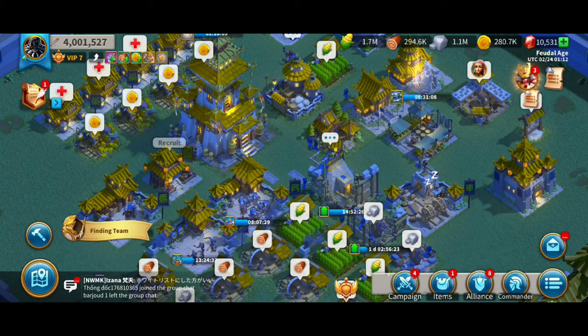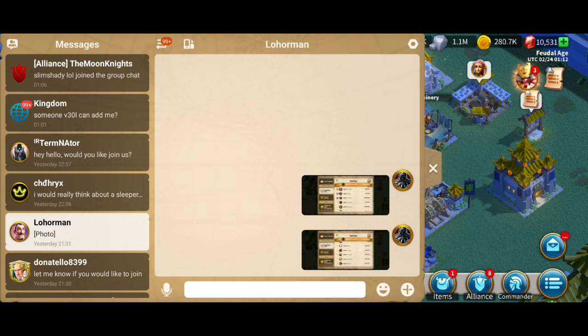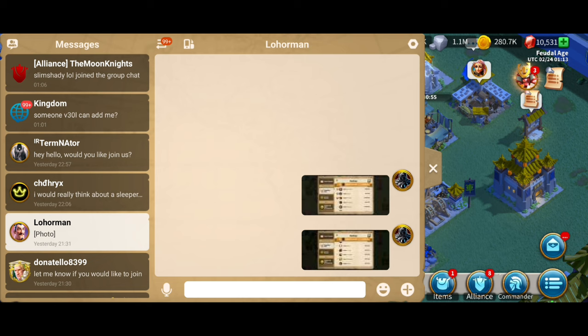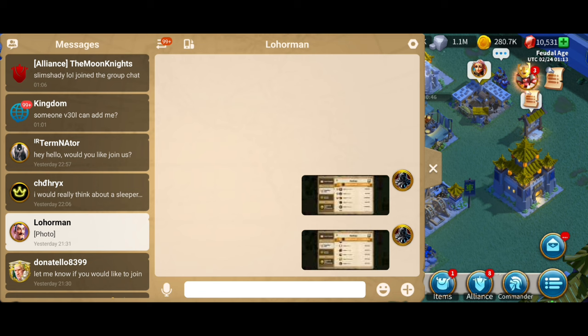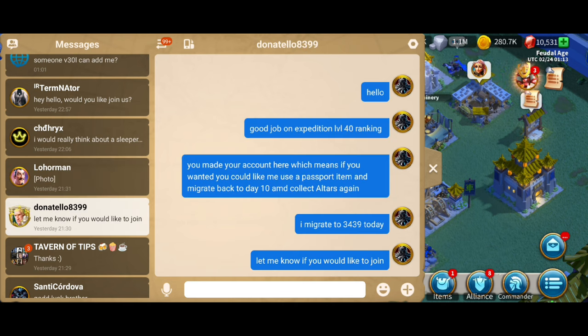If we go into chat and have a look on the Lohar leaderboard, you can take photos of the rankings, and all these people who have done expedition 40 in this time will be able to sleep with you. If I pick the person in 40th place and send them a message — good job on getting to expedition level 40, you made your account here, which means if you want you could come with me with a passport transport to a day 10 kingdom and collect the altars again. Recruiting as you go will make your sleeper much stronger, as you'll bring people with you.